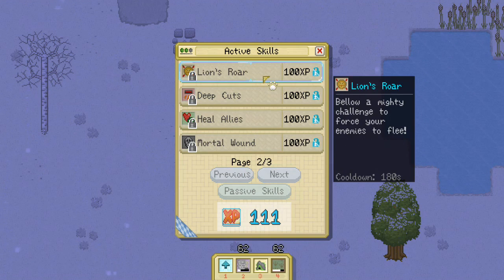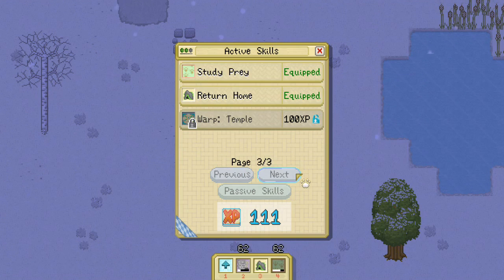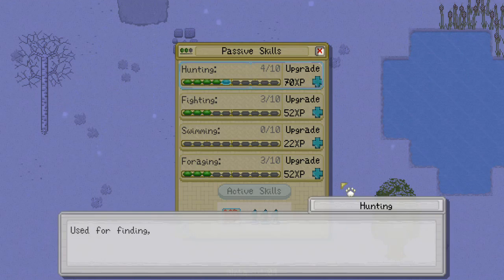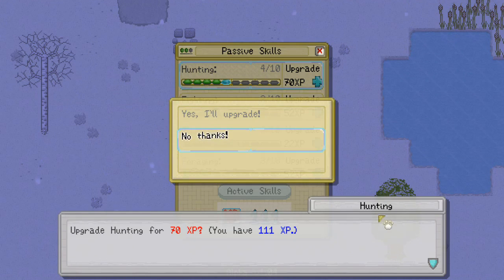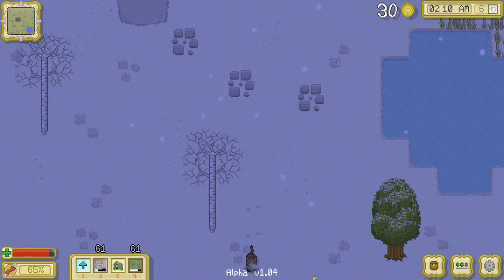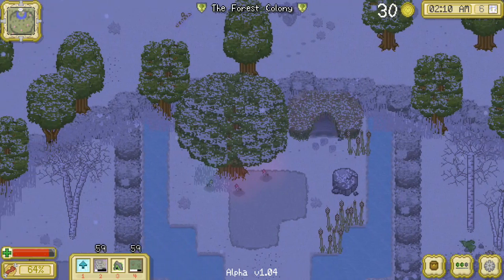We can also heal allies, and we can do the lion's roar to scare away some of the other cats who are coming nearby. But I think Mossy has earned an upgrade to her hunting skill — so let's go ahead and upgrade it. Hopefully hunting will be even easier now.